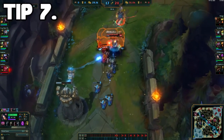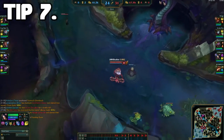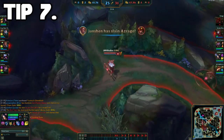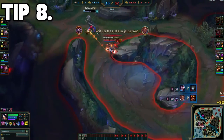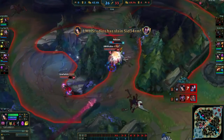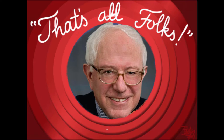Tip number 7 is to use your ultimate right as you engage onto an enemy. This way, if needed, you can Q to a minion that has taken damage from your ultimate and reset your Q to get onto your enemy quicker. The last tip, tip number 8, is definitely important in chasing down enemies in the jungle. Always look for jungle creeps like a mini bird or a small wolf to Q onto and reset your Q, gaining huge ground in chasing down your enemy and locking down the kill.